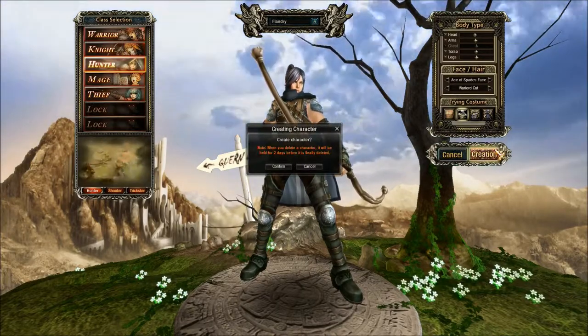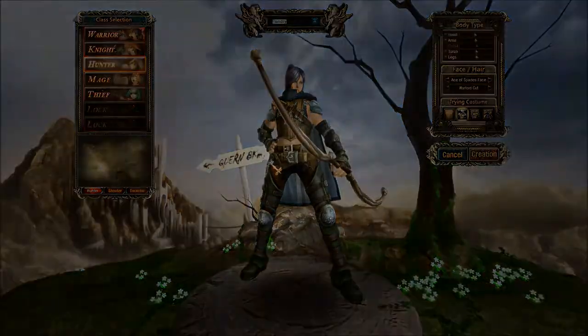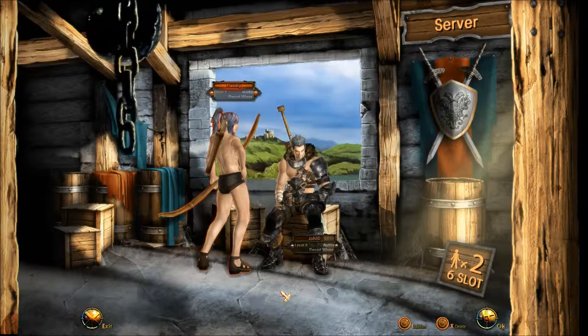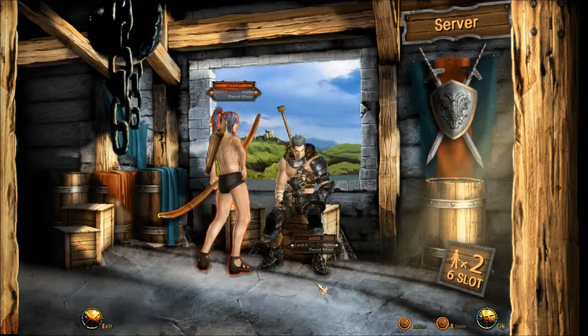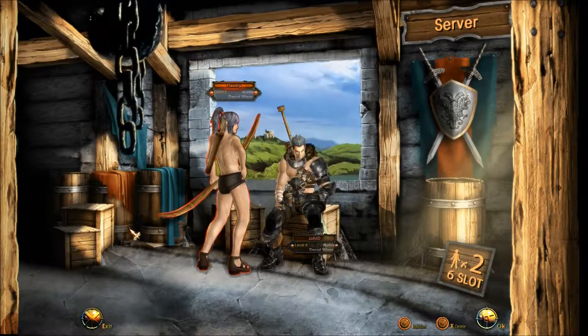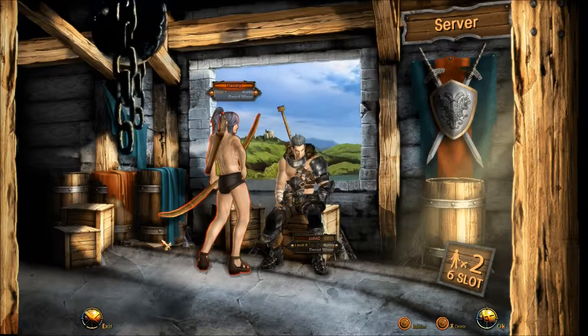Through which he created the bow. Maybe a little bit of ad-lib backstory there — he's a whole warrior ecosystem unto himself. Exactly. And now I'm on the character selection screen in my underpants.